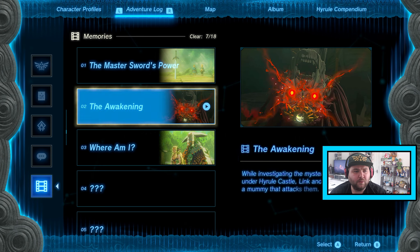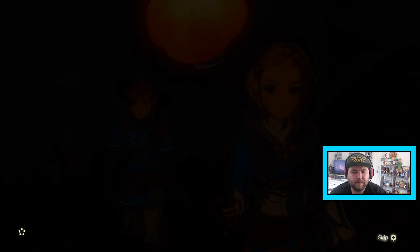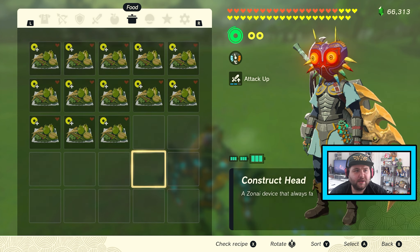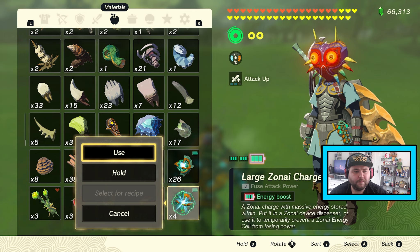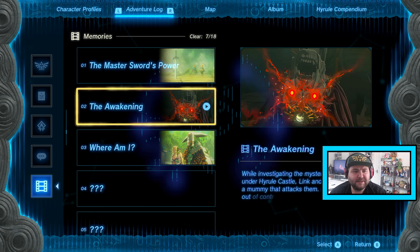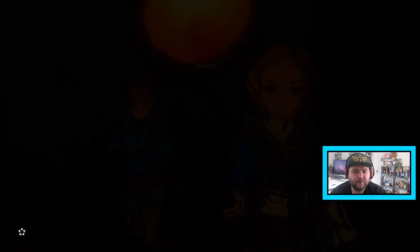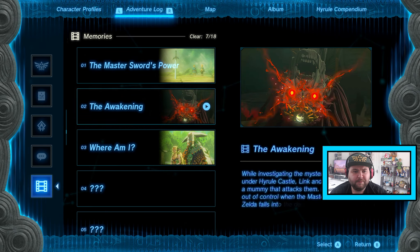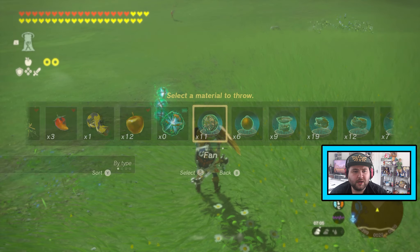Dismiss, Minus, watch memory. Press Plus, go to the item, then press Minus and watch memory again. There we go. Press B.